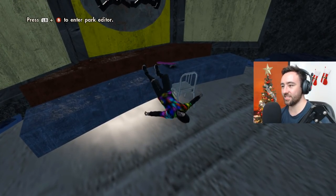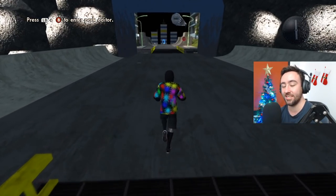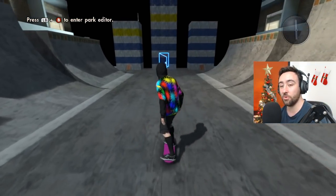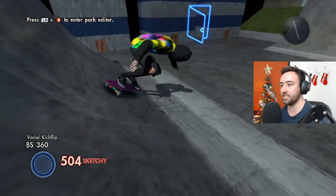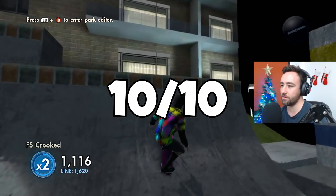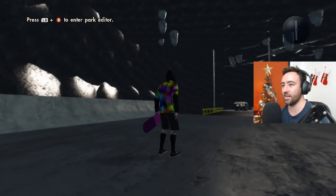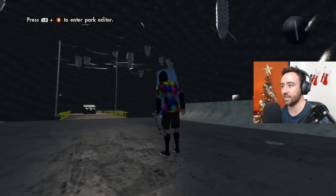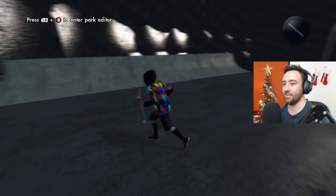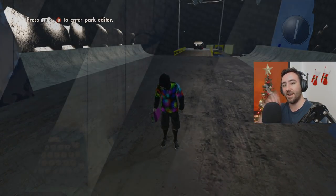I think that is going to conclude this video. I hope you all enjoyed — if you did, slap that like button and subscribe for future videos. Let me know down below which park you thought was the best. For me it has to be the Bat Cave — I'm giving it a solid ten out of ten. The creativity is just unmatched — it even has stalagmites on the top. Definitely creative. This has been Epic Flying Horse — I'll see each and every one of you in the next video. Peace!